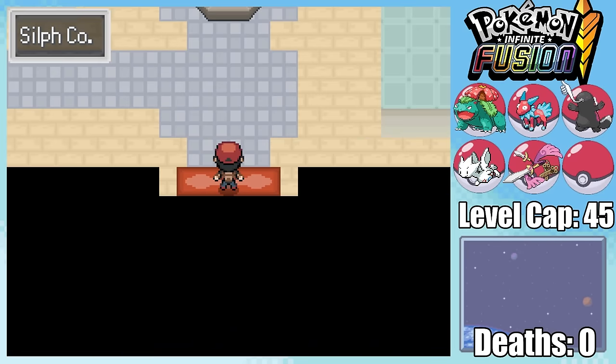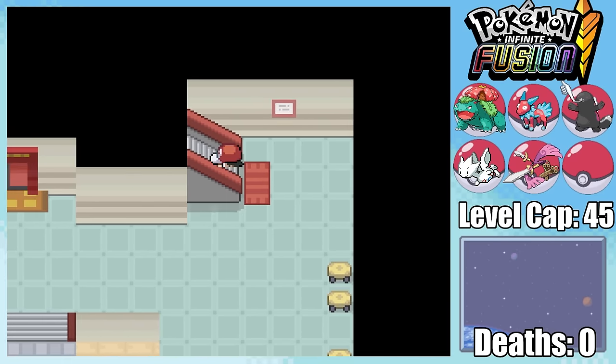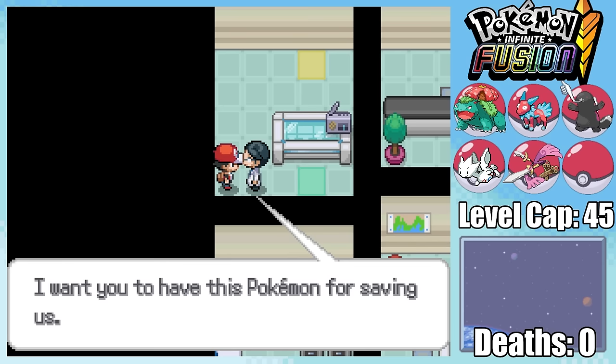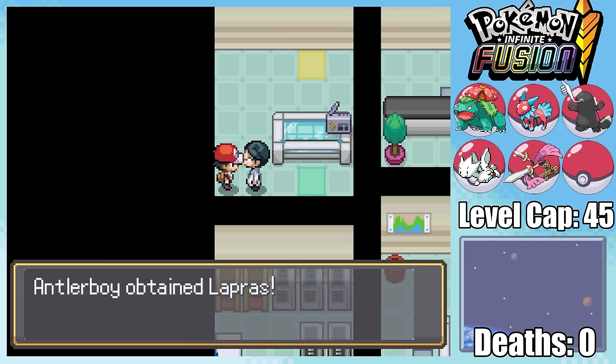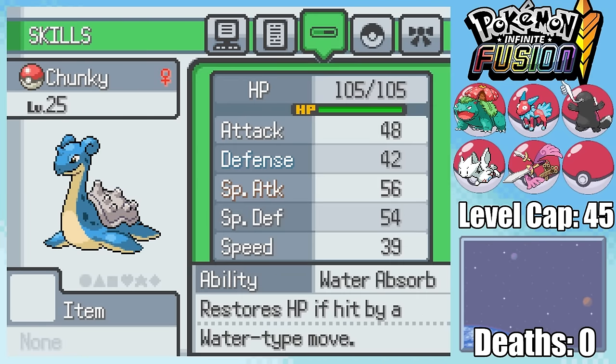With Koga defeated, we can't progress on our journey before we've saved the Silph Company. Fortunately, doing so is very much in our interest since we can get a few free Pokemon, starting with Lapras from the Scientist. Definitely not a bad pickup with the bulk and amazing moves that it could give to another Pokemon.